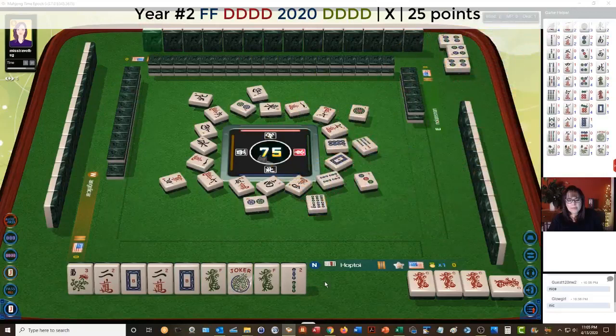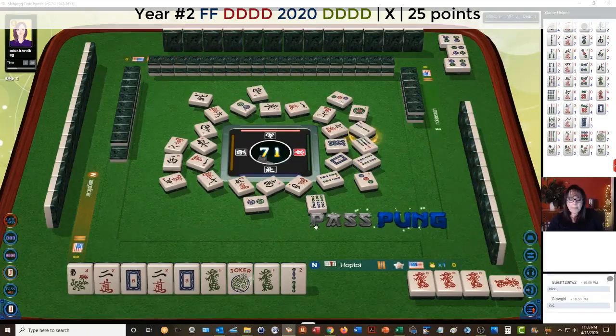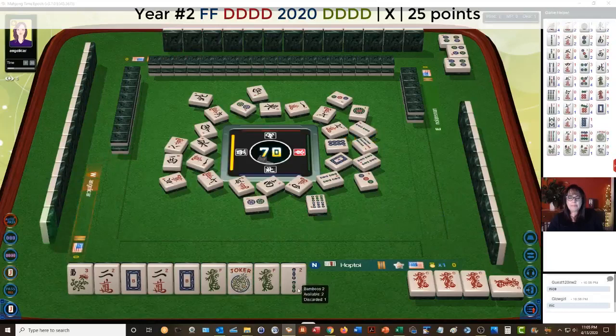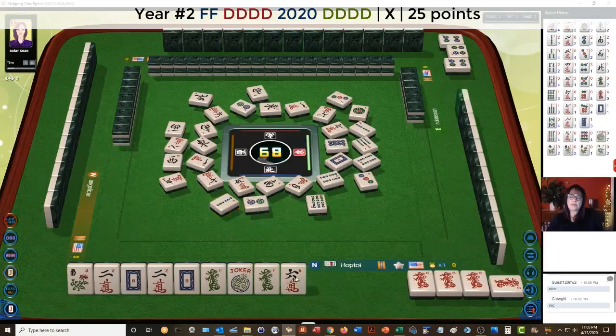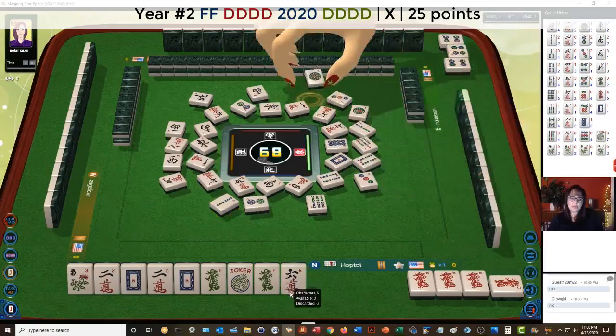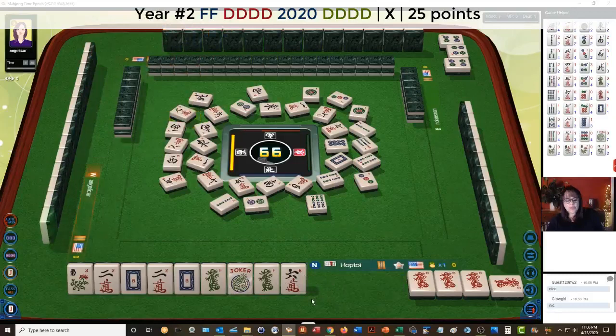There are two hands with Kongs of dragons. The year hand requires red and green only. It could be the second hand down with winds — dragons with winds, any two dragons — or the year hand. We can get a flower, another joker, or dragon of course, and we'll be able to stay concealed. Or we could just let the dragon go and stay concealed, but I don't know if I would do that. I think if a dragon goes down I would take it.